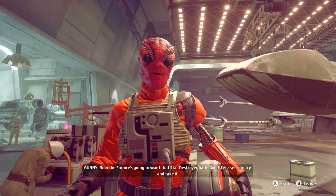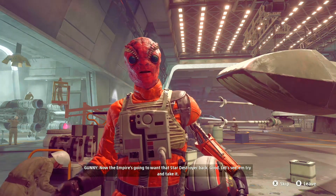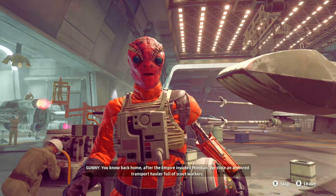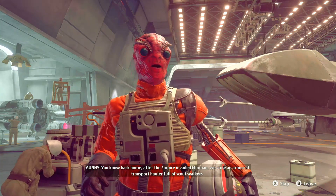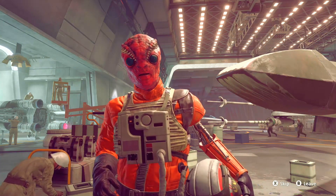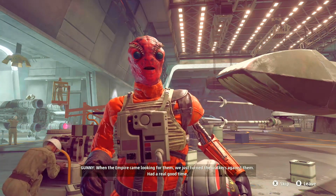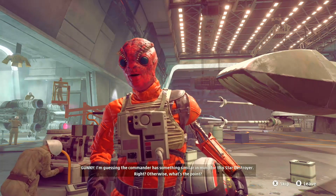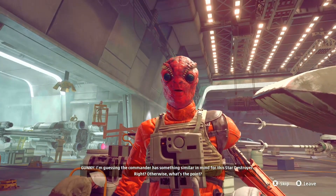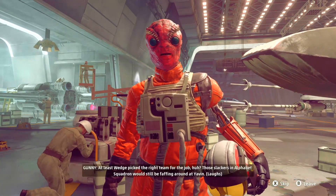The Empire's gonna want that Star Destroyer back. Back home after the Empire invaded Mimban, we stole an armored transport hauler full of Scout Walkers. When the Empire came looking for them, we just turned the walkers against them — had a real good time. I'm guessing the commander has something similar in mind for the Star Destroyer, otherwise what's the point.